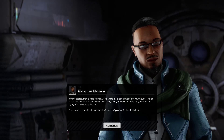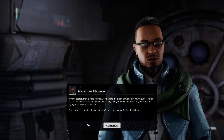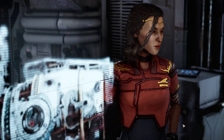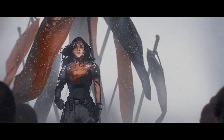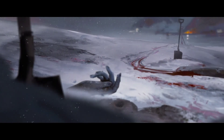Got yourself a navy! If it's settled, then please, Kamea, go back to the triage tent and get your wounds looked at. The conditions here are beyond unsanitary, and you'll be of no use to anyone if you're dying from some exotic infection. Our people attend to the wounded — we need you strong in the fight ahead. I will, Alexander, but not just that — assemble our people in the courtyard. There's something I need to say. People of the Oregan Reach, I am Kamea Arano, and I have failed you. For three long years, Director Espinosa has imprisoned and starved and murdered our people. And where was I? Hiding in a palace, light years away, building support, planning.